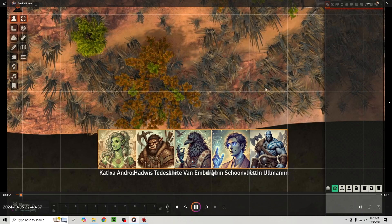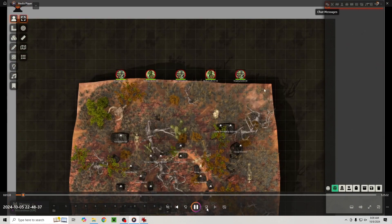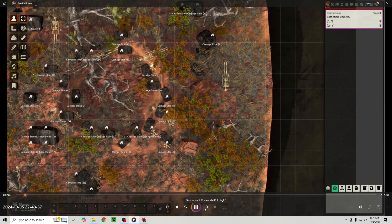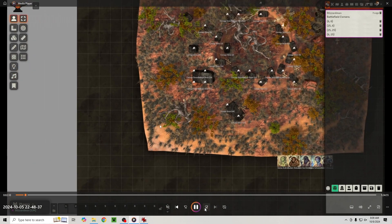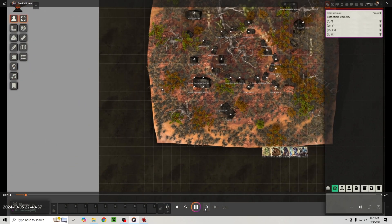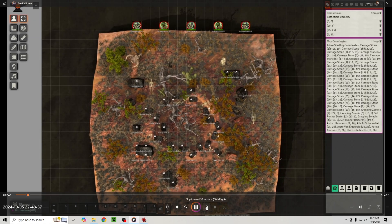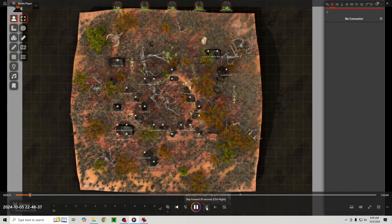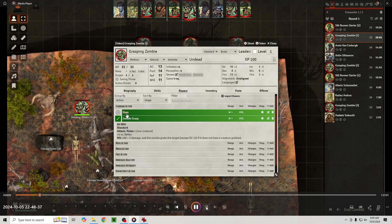We're still getting set up here, not even in round one yet. We're logging the corners of the battlefield to the chat so we can export that, along with all of the token locations and map coordinates. Everyone rolls up. Silt runner darter is first. This first round we're just bringing everyone out and getting into position.